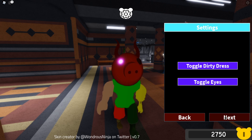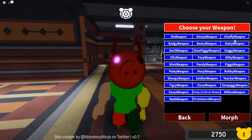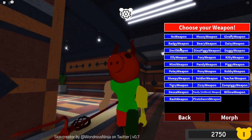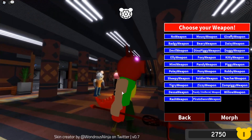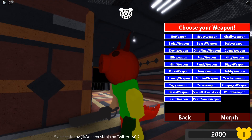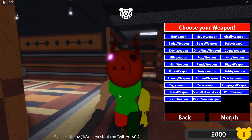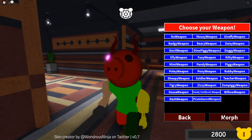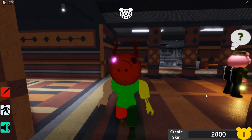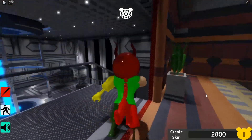Devil with a tail — let's go with tail three. That one's a bit too small. There we go — oh my goodness, a dino piggy tail on devil! That looks amazing. We can also toggle dirty dress and toggle eyes. For the weapon, I'd go with the devil weapon but I feel like we can make it more cursed, so we're going with Robbie's weapon — it's kind of like a saw. Let's morph into it. That is cursed skin number one. If you saw this coming towards you, I don't think you'd know what to do!